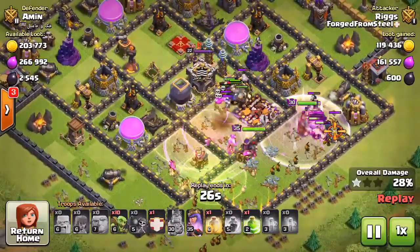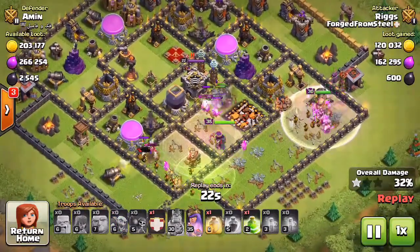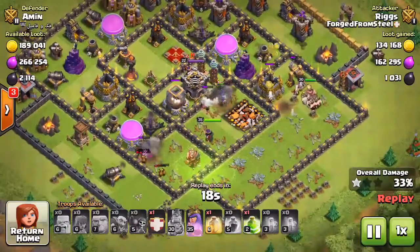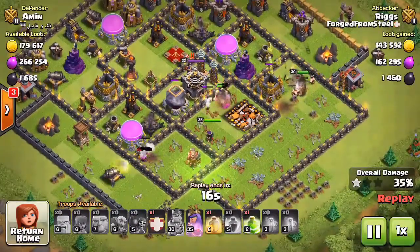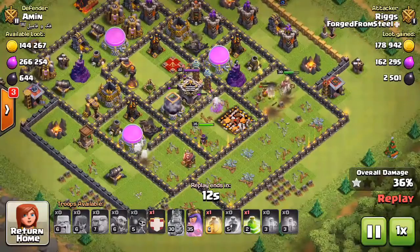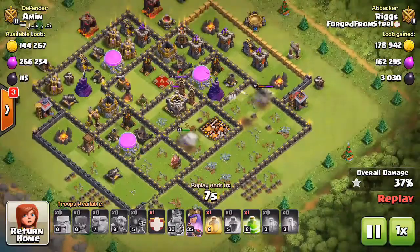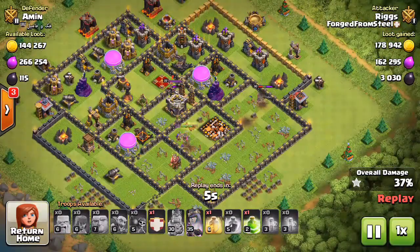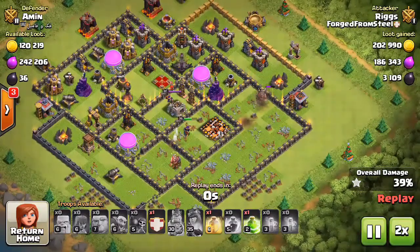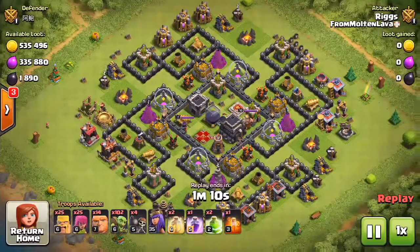Once the Giant Bombs have gone off, go ahead and send in your Goblins, always paying attention to maintain a resource funnel to get them into the core and grab that DE. In this replay my Queen does step up — I only use one Jump Spell, though I could have used the second. I did see my Queen make it into the core and snipe the Elixir storage. Once I pop her ability, I quickly end the raid to keep her alive. Most of the time I end the raid shortly after popping the Queen's ability.